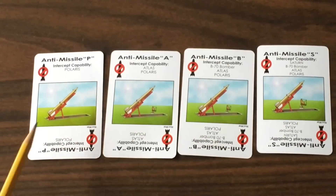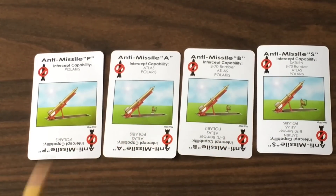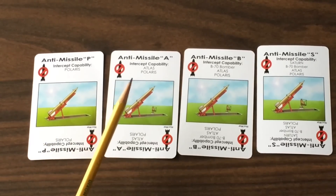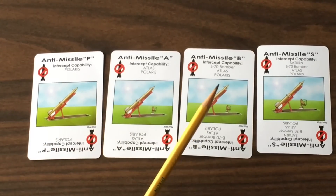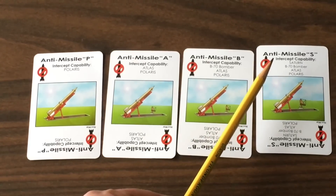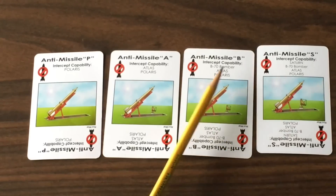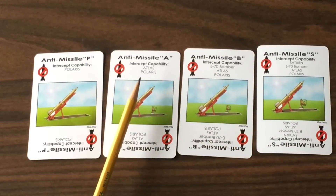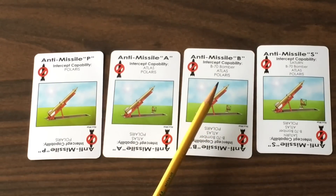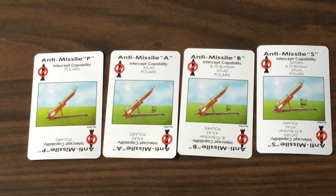There are a precious few anti-missile cards in the deck. If you're lucky enough to get one, anti-missile cards can be used to shoot down enemy attacks against your country. The types of delivery system that the anti-missile is capable of shooting down will be noted right on the card. Once an attack has been announced against you, if you have one of these in your hand, you would play it immediately to shoot down that enemy attack.